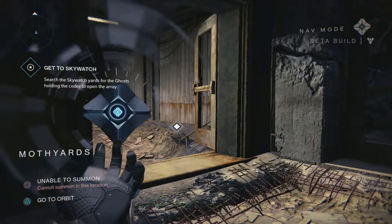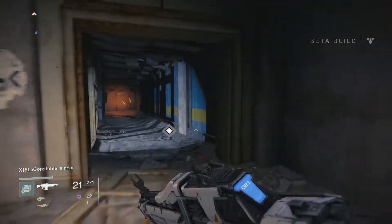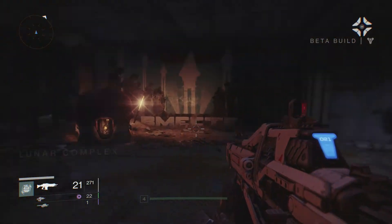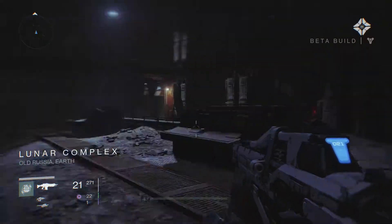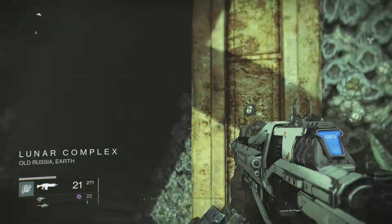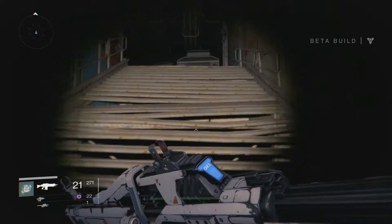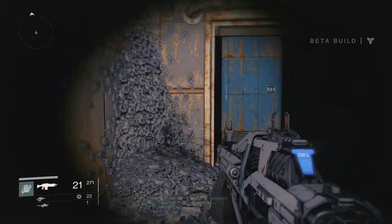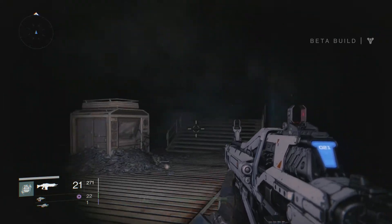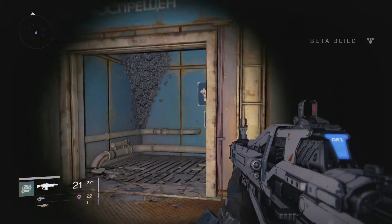Wait — search Sky Watch yards for the ghost holding codes to open the array. How — I mean this isn't the same thing. We're heading back through that Hive breeding ground. The Vanguard say they're spilling onto the surface now, keeping the Fallen busy. Okay so this is good, we're still safe here. I mean I don't know how safe we are — this is the scary place, this is the three-spooky-five for me right here, but they're not playing the creep music so we should be okay.